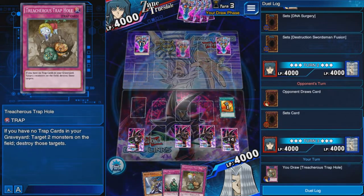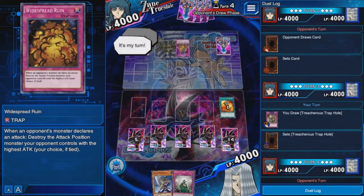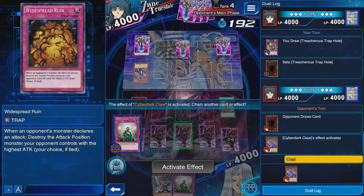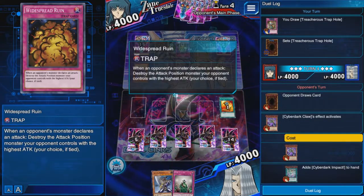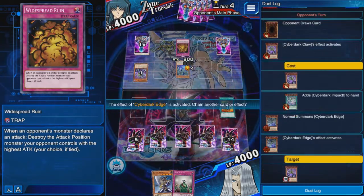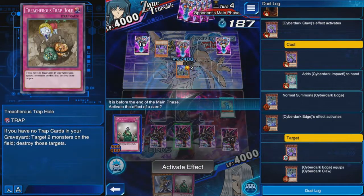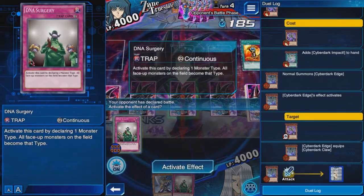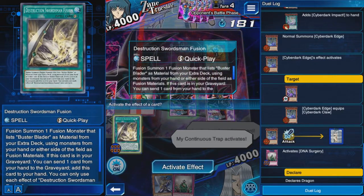I draw the Red Series card — that's going to stop him from making crazy combos. He has Widespread Ruin, so that's going to be a pain. I need to draw a monster to bait him into activating it. It is Cyber Darks after all. He plays Cyber Dark Edge — I hate Edge so much because he can do direct damage. If you don't have DNA Surgery on the field with Buster Blader, he can pretty much kill you. So I'm going to fuse and get that Edge off the field.